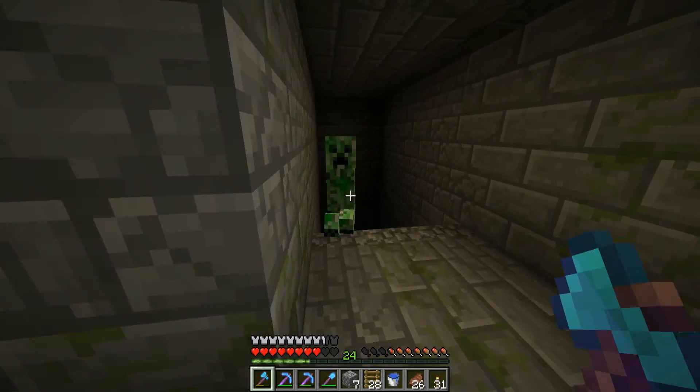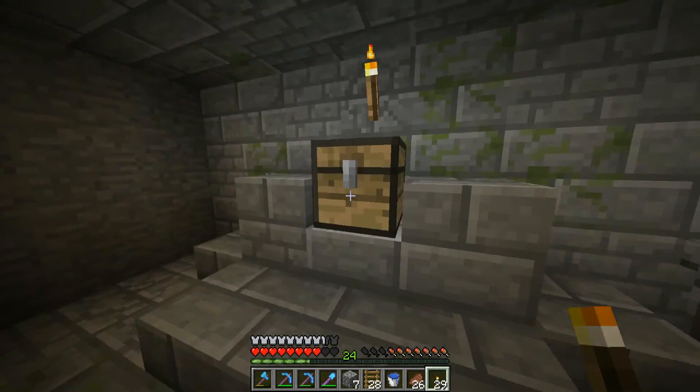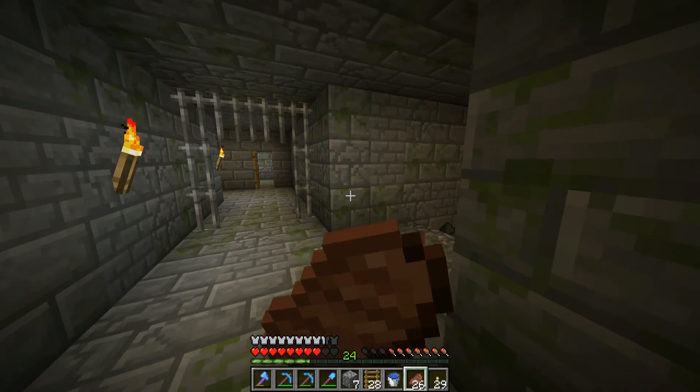Baby zombies were like they just wreck you when you came by. What do we got in here? A saddle and an iron chest plate — good, good! Let's eat the food.